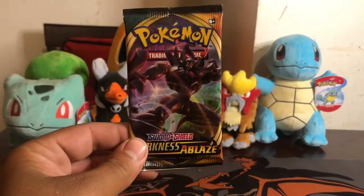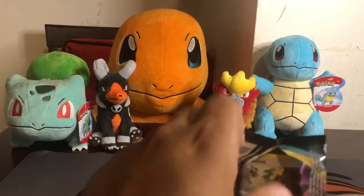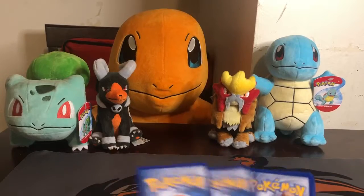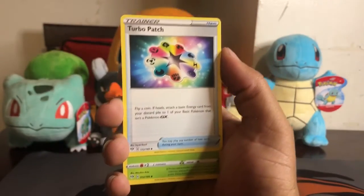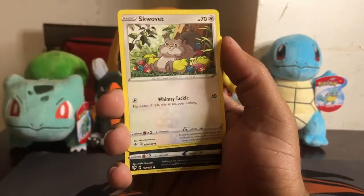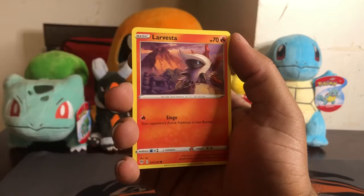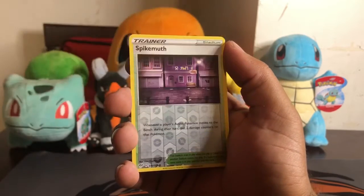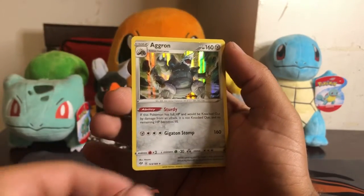Alright, so let's do this VMAX Grimmsnarl pack next. Here's the code card. One, two, three, four. Okay, so it's a Darkness Energy, Turbo Patch, a Dartrix, a Cerivia, a Squovit, Spinarak, Larvesta, Hippoplatus, a Gollit. The reverse is a Spygmoth and the rare is Aggron Hollow. Not bad.